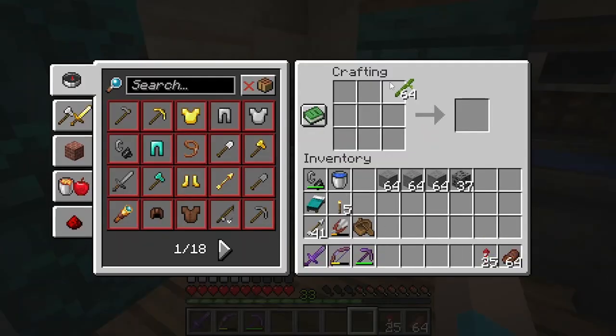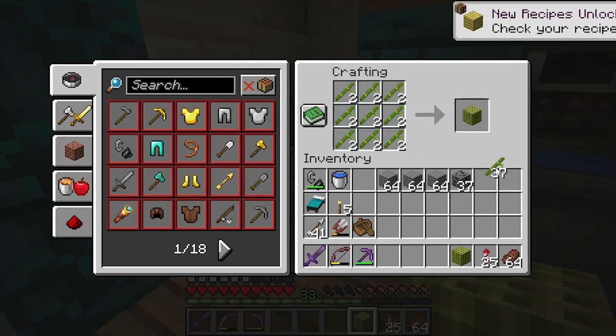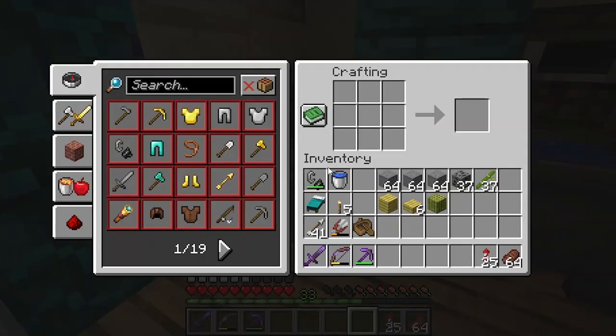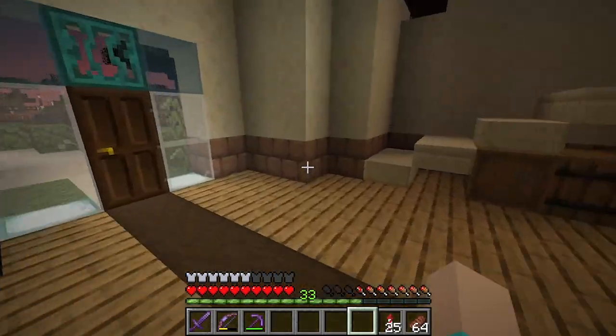We're gonna make a little bit of... oh! There they are! Blocks of bamboo! I'm guessing I need like three in order to make planks, and I think you need planks to make the raft. Never mind, not the slabs. And there's the bamboo raft, and that's what we're gonna take exploring.